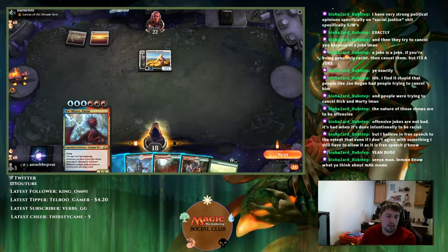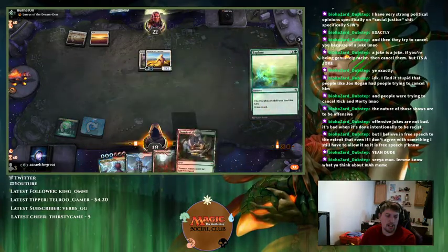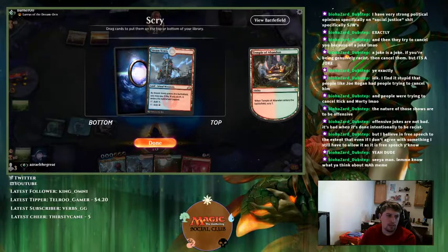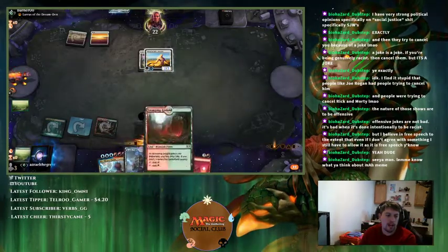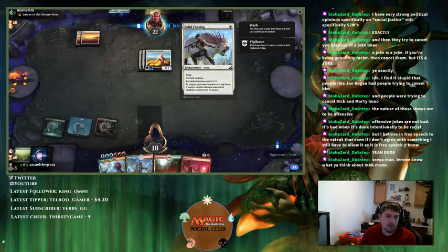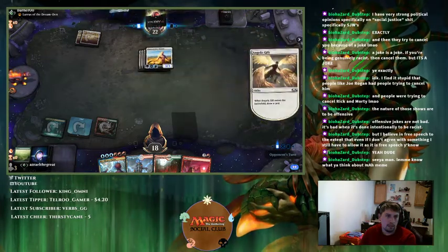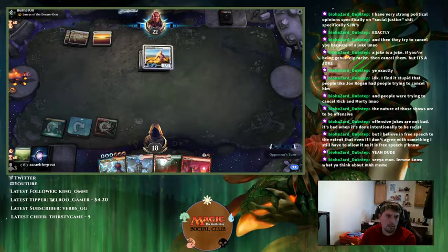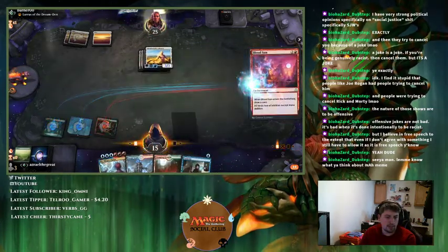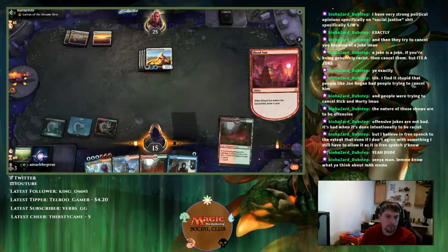I've been drawing Niv-Mizzets a lot. We're going to Explore here — I didn't want to shock in because I don't want to take any more damage than I need to. Blood Sun's okay actually — if we can Lotus Field here that would be great. Blood Sun allows me to not take damage from my lands. We'll play Blood Sun first, hopefully drawing into a Lotus Field, and then next turn we can cast Niv-Mizzet into Curiosity.